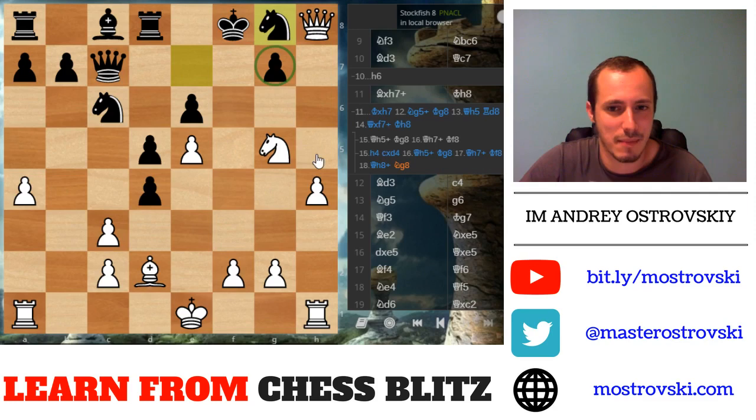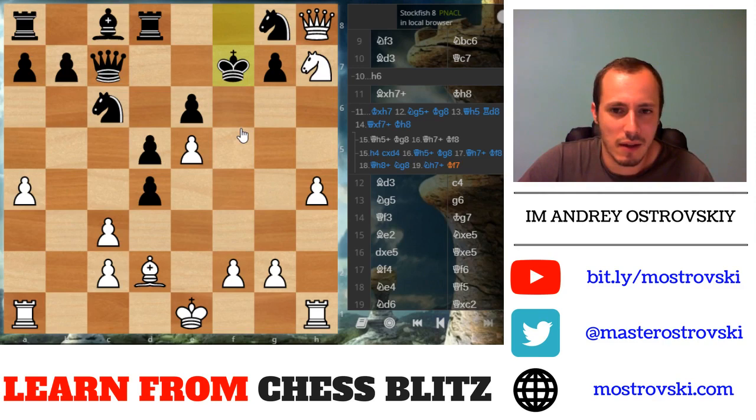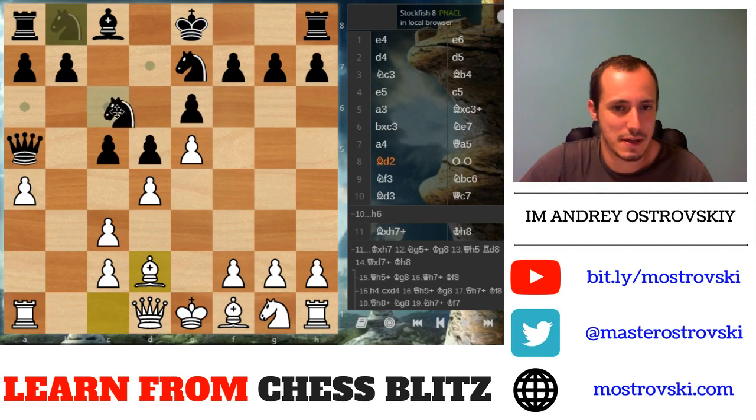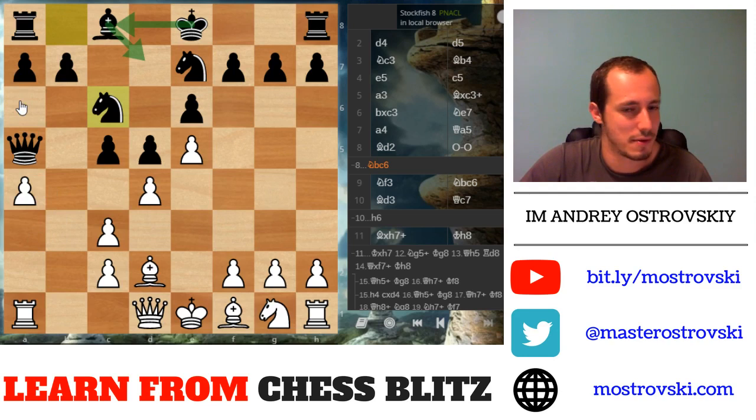So queen h5, king g8, queen h7, check, knight g8 — and I can't get to g7. Knight h7, f7 — there's nothing. Not clear, that's what I mean. But after h6 you don't even need to think about this, just play h6 and everything is more or less fine. A good idea is not to castle short — castle long instead. Play knight c6, bishop d7, then castle long, because for White it will be very hard to attack on the queenside.